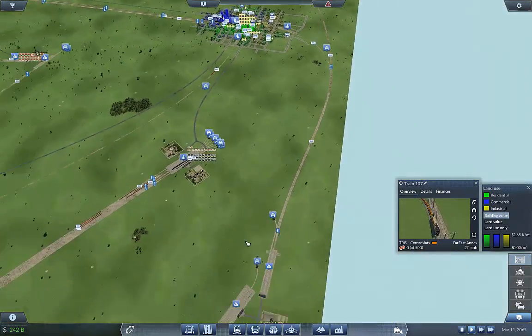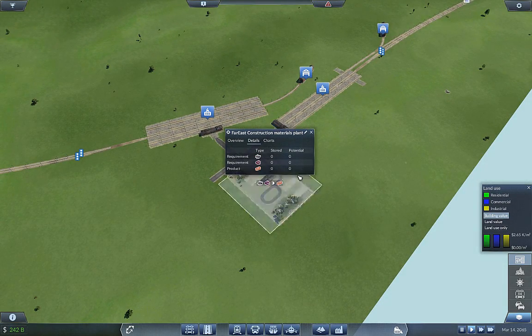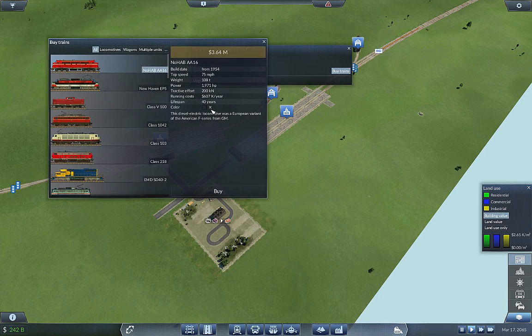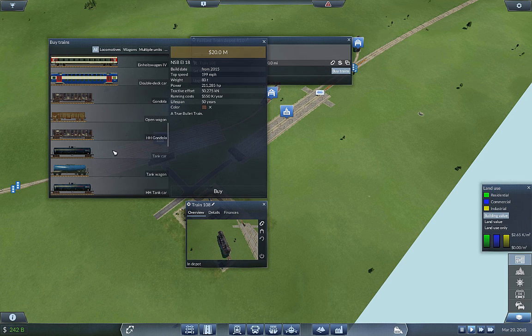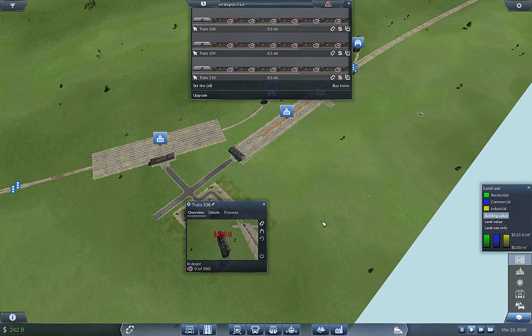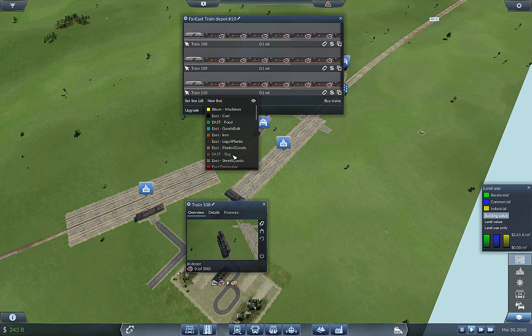It's not seeing the potential yet, but we need to buy trains. This is going to be the darker brown NSB, and I think we need gondolas for slag — yes, indeed we do need gondolas. One two three four five six seven eight nine ten — that's 500 capacity, so we're going to triple that up. That's 1500 — it's a 60 million dollar train. This is going to be East Slag.